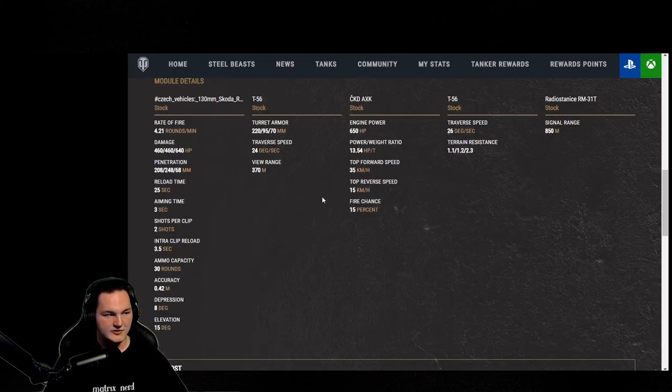Whenever it comes down to this tank's overall mobility — turret traverse at 24 degrees and hull traverse at 26 degrees — it feels pretty rapid, kind of in that middle perfect balance. With terrain resistance of 1.1 on hard, 1.2 on medium, and 2.3 on soft, I highly recommend Born Leader and Off-Road Driving for this tank. If you don't have Off-Road Driving, you will find this thing absolutely digging in and not wanting to move at all.